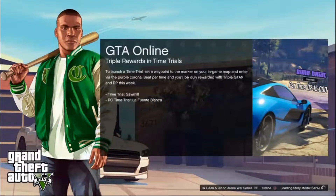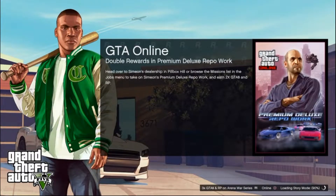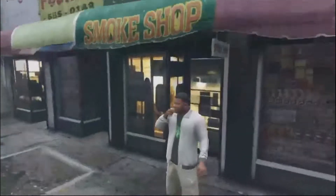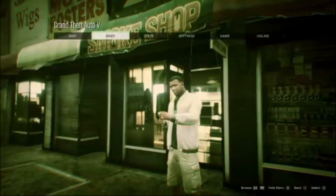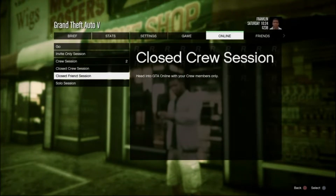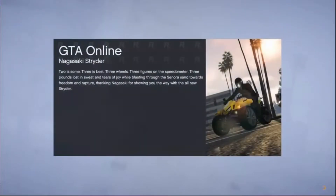Anyways, we're loading into story mode here. I know someone said to cut out the loading screen, but that's when I talk to you guys. We're going to load into a regular session — it doesn't really matter — just to show you guys what it looks like if you do it wrong. Say you load into a close friend session because you want to play with your friends; you can literally just leave and then invite your friend that way.